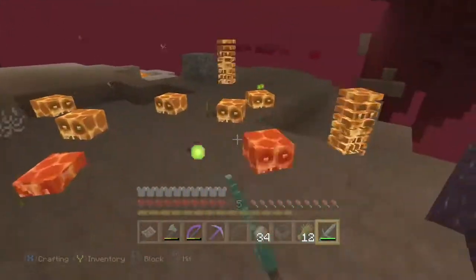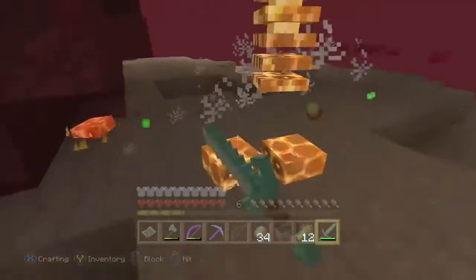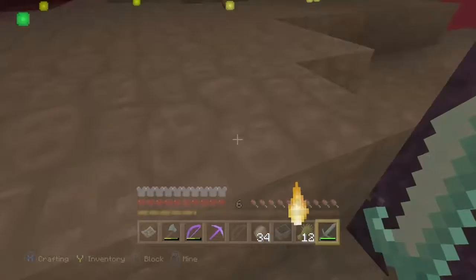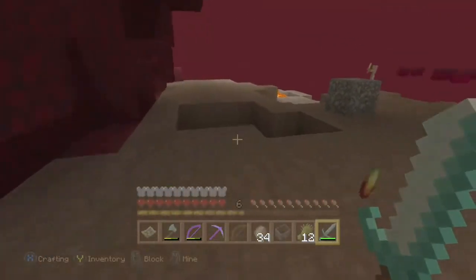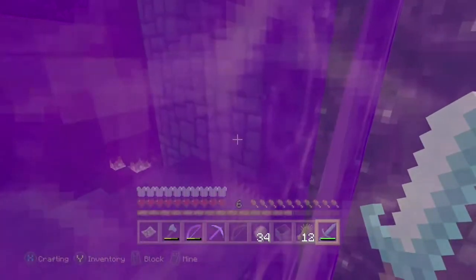Now there's a fortress not far from here to get some blaze powder, but we can skip that altogether. As soon as I've left the nether portal, I fight off this magma cube and it luckily has dropped some magma cream. That is what we needed the blaze powder for. So, no blazes today.